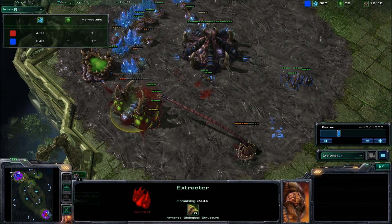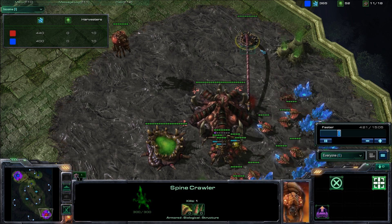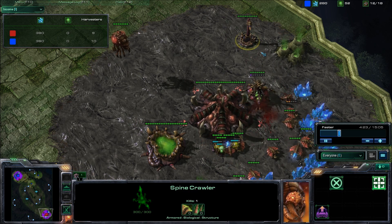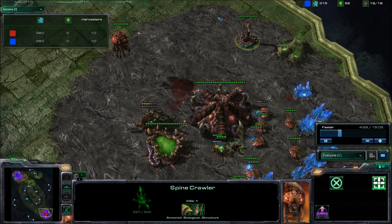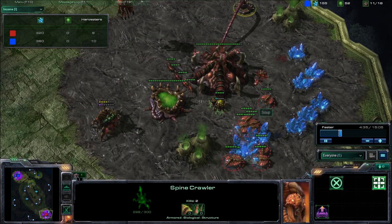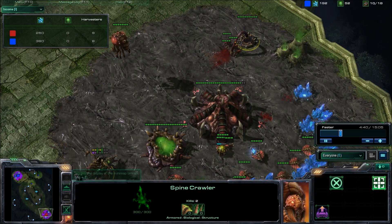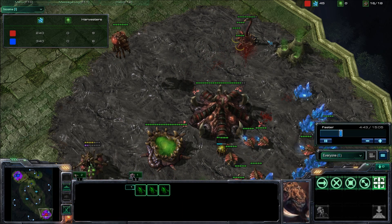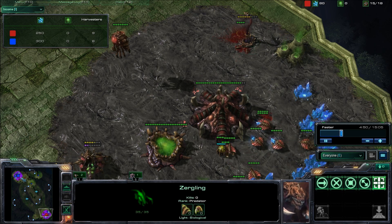He's probably going to kill off that extractor — actually, he doesn't have an extractor. That's interesting. At some point in that game he put down the Spinecrawler, and I had a drone sitting there so I just put down a Spinecrawler too — see what happens. I didn't think it would actually do anything, but it looks like it actually did, so that's good. It looks like he's going to try to attack me with those four Zerglings, but wow — Spinecrawlers are really good. I'm going to put down two Spinecrawlers here.